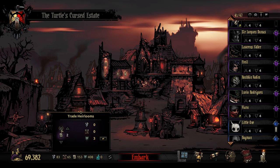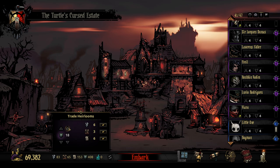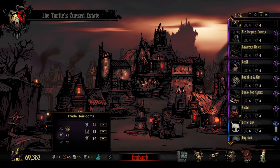We're swapping Crests for these bad boys. We need 125, so that's going to be kind of rough — we're going to be using a lot of Crests here. That's 108.